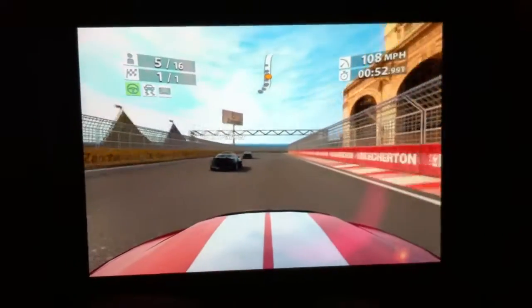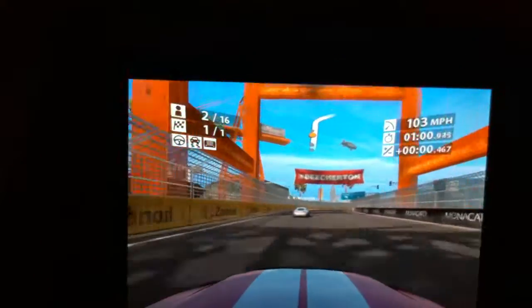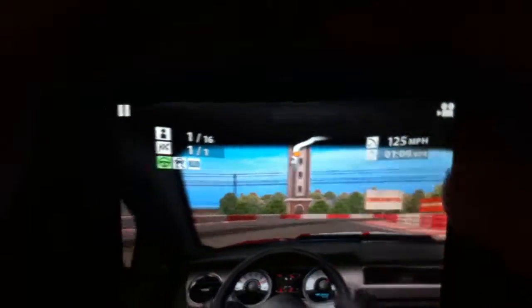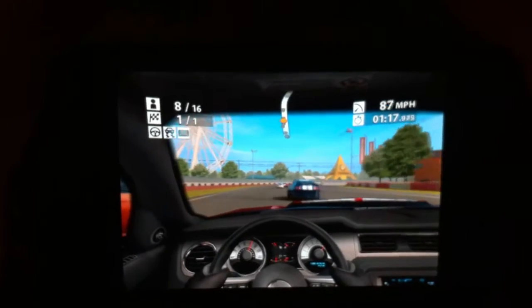Cars register damage — you can knock off bumpers and all kinds of stuff. It shows you how fast you're going, what lap you're on, and how many laps are in the race. You can also do the view where you're inside the car. Makes it look like you actually got into an accident — that's pretty cool.